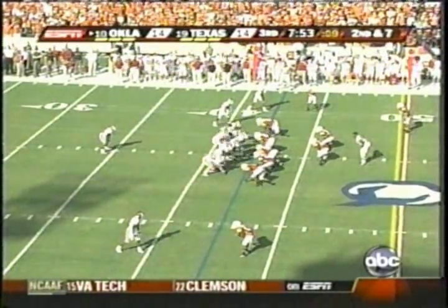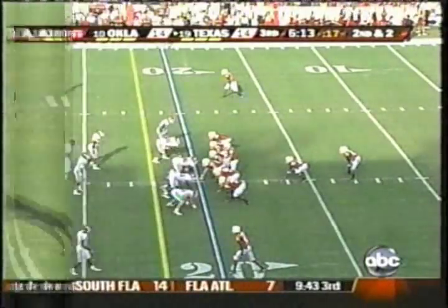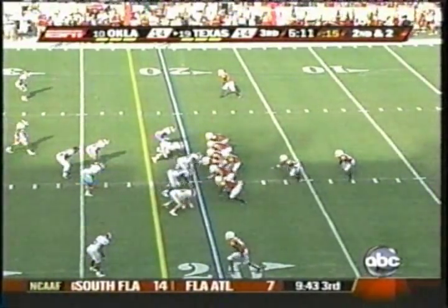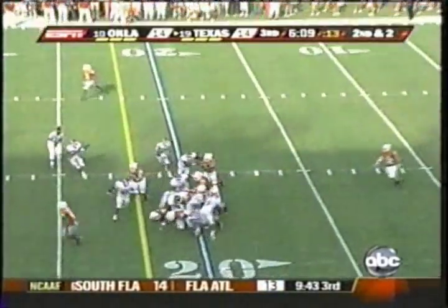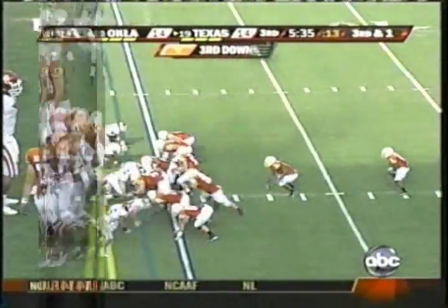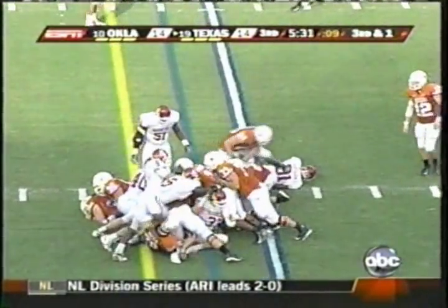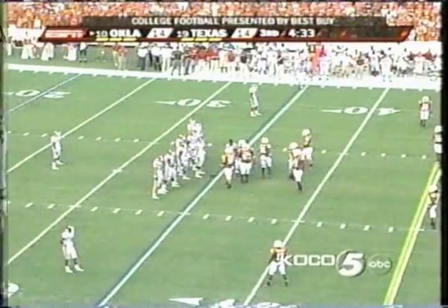Under center is Sam Bradford. Wide receivers right and left. Handoff to Chris Brown, trapped up right there at the line of scrimmage. Finley tied in on the left side. Give to Charles, left side, hit at the 21 — probably got a yard to bring up third and a yard. Give to fullback, he's hit. I don't think he's going to make it. Austin English puts him back.